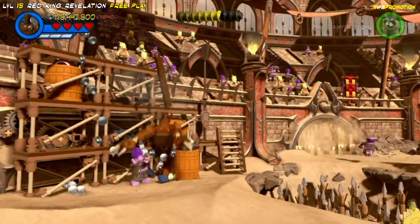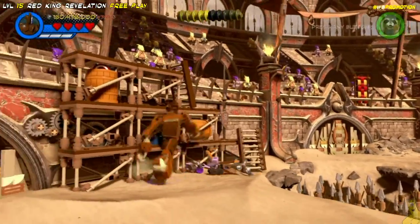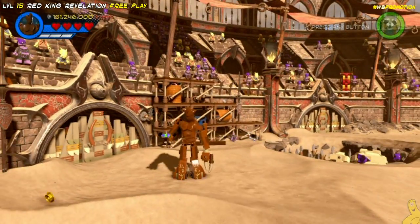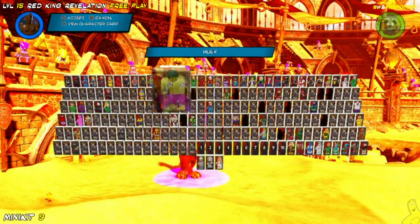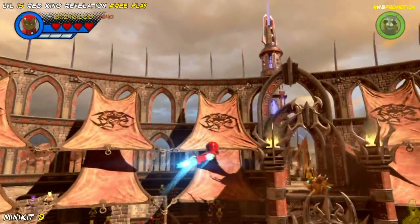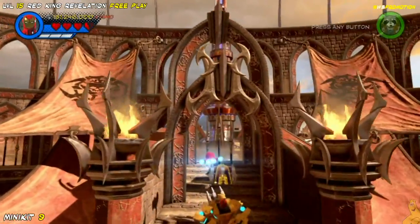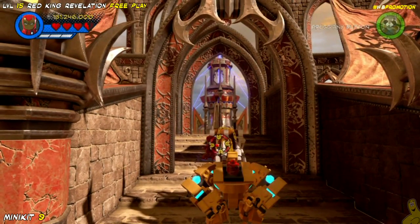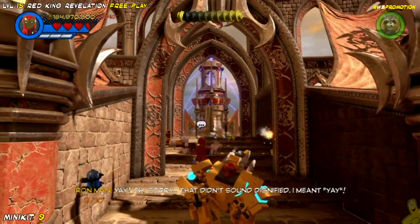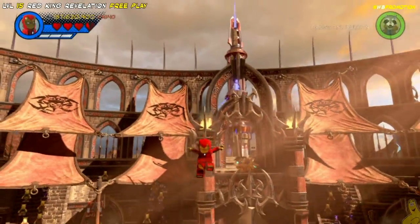We've already freed Lee. Last but not least, we just got a couple of minikits left. There is a minikit that's right behind that door on the left-hand side. Once we progress some of the story stuff, we will see that door open and we have to just sneak inside and grab it. But before doing that, we figured we'd fly up top and try not to attack the old Red King as he seems to have a little bit bigger firepower than we do. We'll go ahead and melt that golden chest in the back, which reveals the ninth minikit.